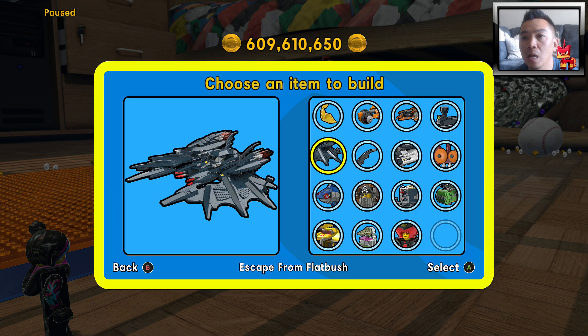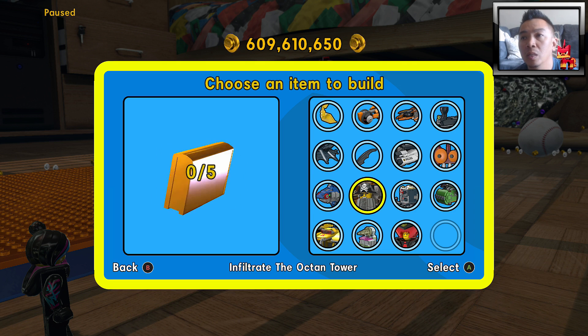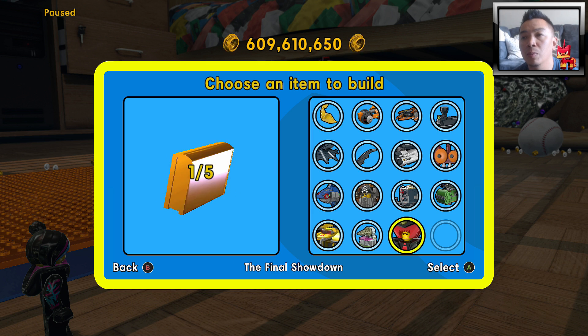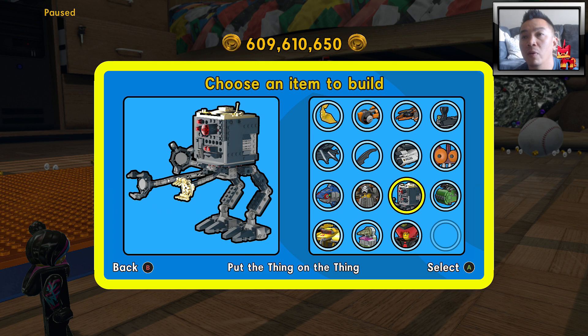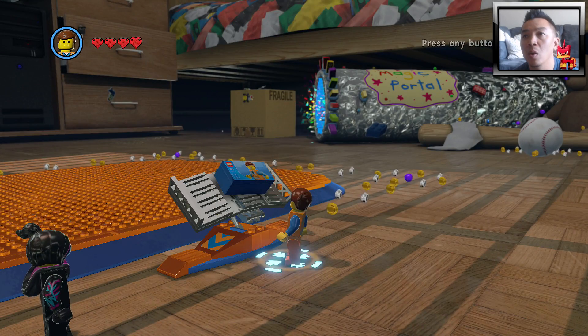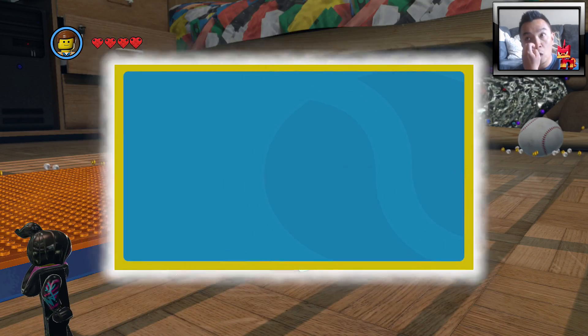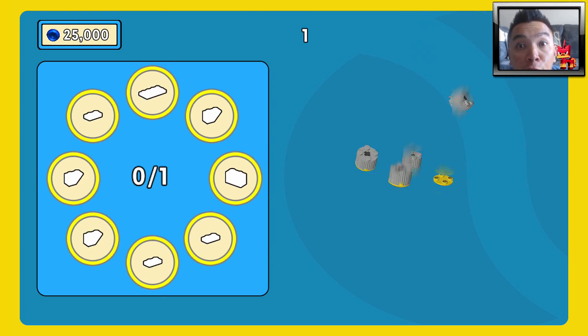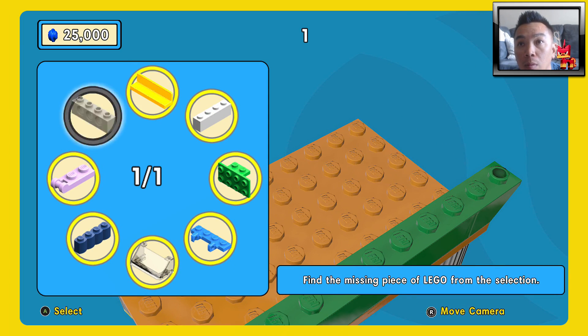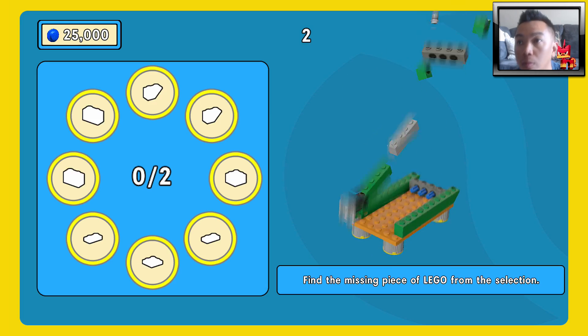Cloud Cuckooland A, Escape from Flatbush — so guys, these two right here: Back from Reality and Bricksburg Under Attack. I've already finished putting the thing on the thing, there's a little micromanager, and we will build this right here. Choose an item to build — let's go ahead and do this. We're gonna start off with 25,000 studs, let's see what I end up with. Oh, there we go — so far so good!